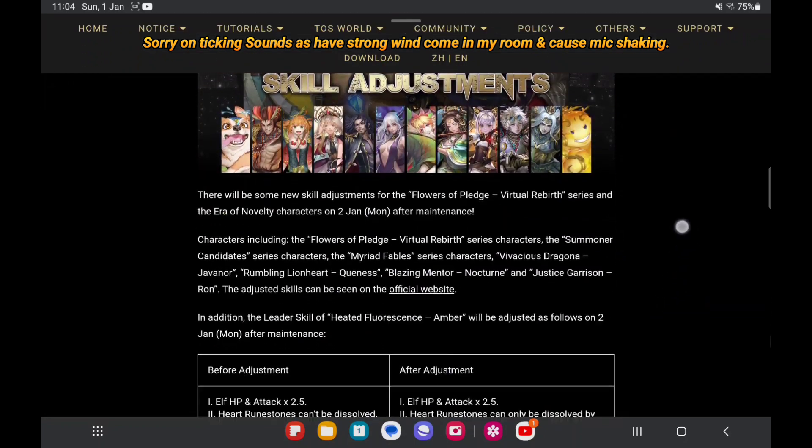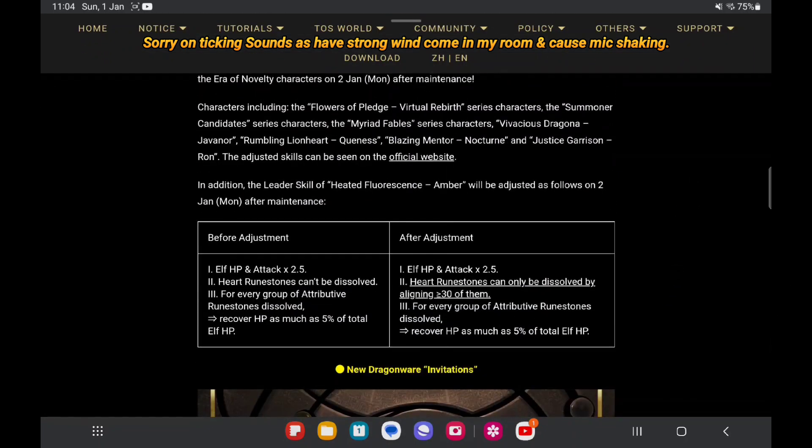First let us look at the first character adjustment. As you can see here, this is the before adjustment and the after adjustment, which will be half-aligned. We will see the list there, so have a look. This is for Ember's one.